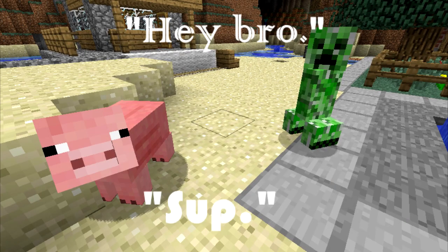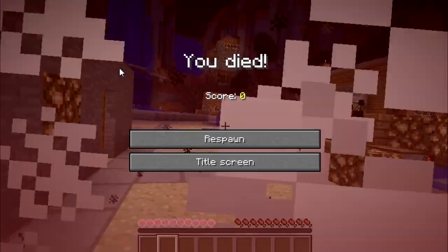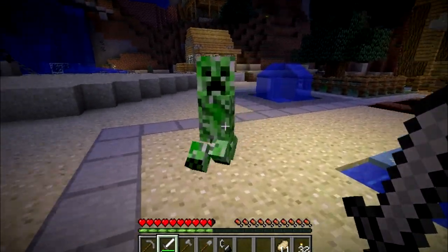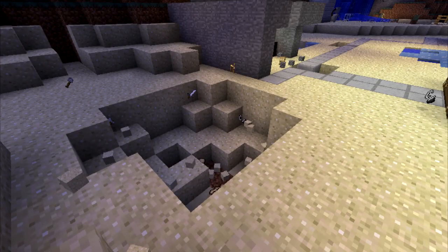Based on a failed pig model that Notch attempted back in Survival Test, they are especially deadly because they are silent up until the moment they start to hiss. When aggroed, they will walk to within a small distance away from you and start to flash green and white. You only have about one and a half seconds of this before the Creeper explodes and causes a crater to appear.